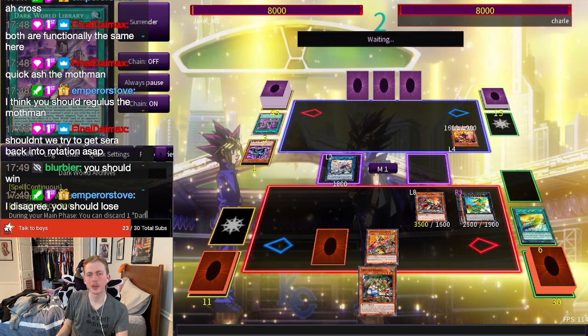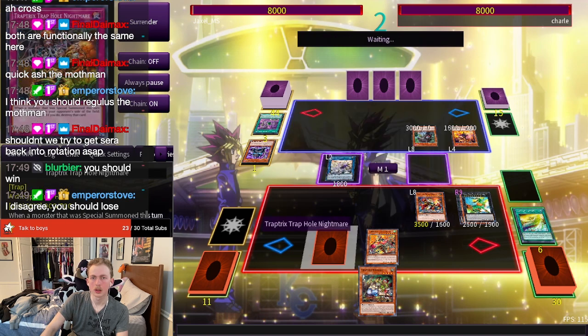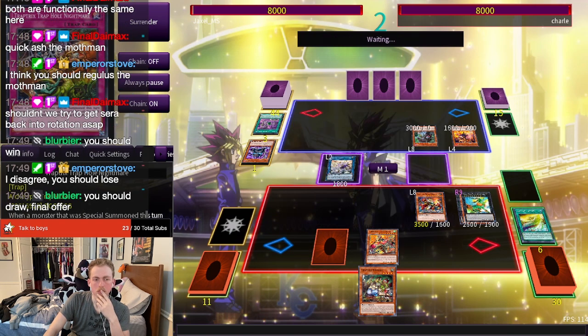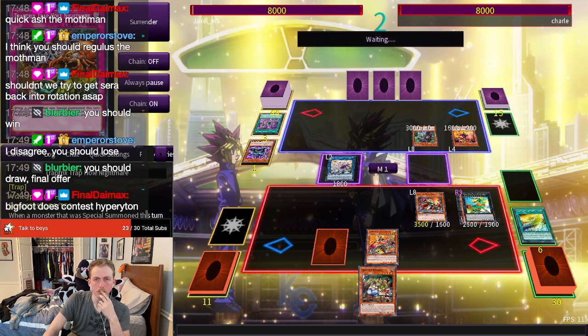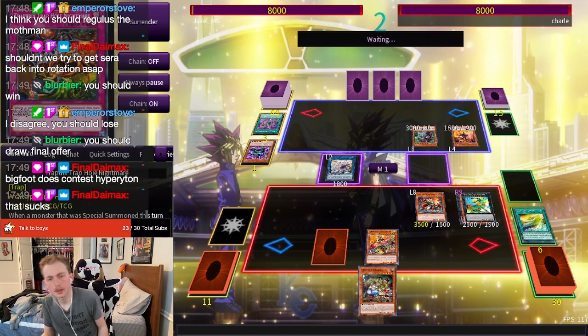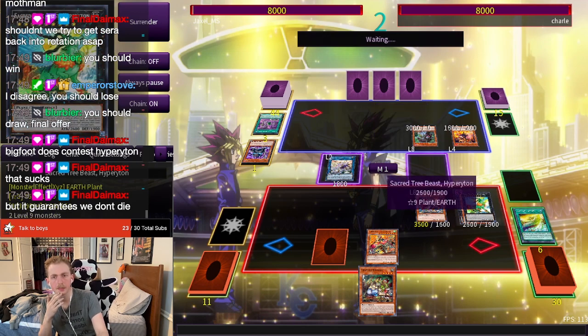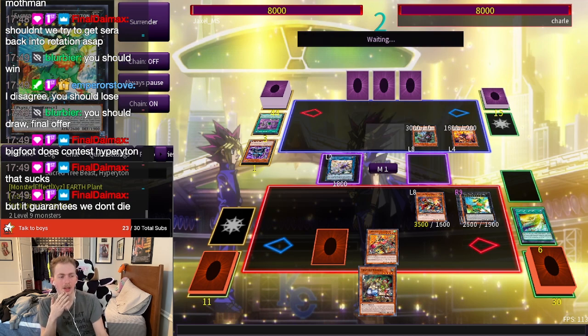Alright, so they're going to summon the Bigfoot, which is annoying because now they can just attack over the Sacred Tree Beast. If they had just discarded the Bigfoot we could have negated it and at least kept the Tree Field spell. But now if they go to battle phase, at least we don't lose — and then we have a lot of stuff left to do.